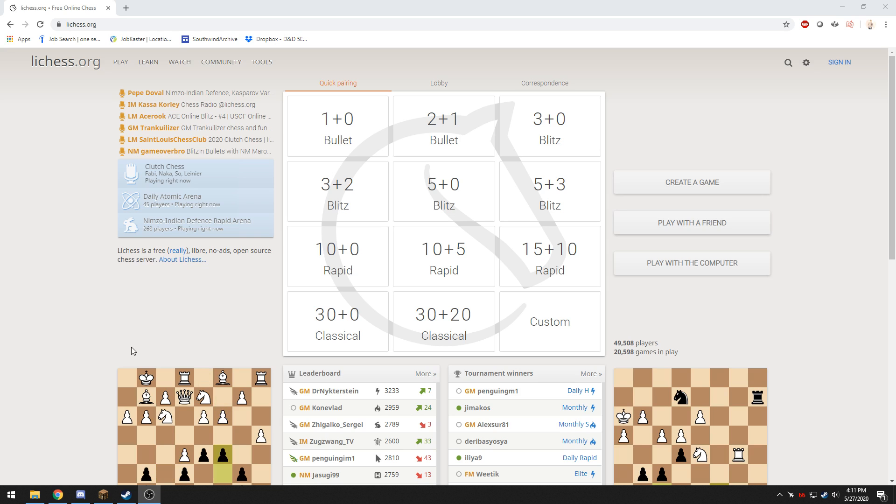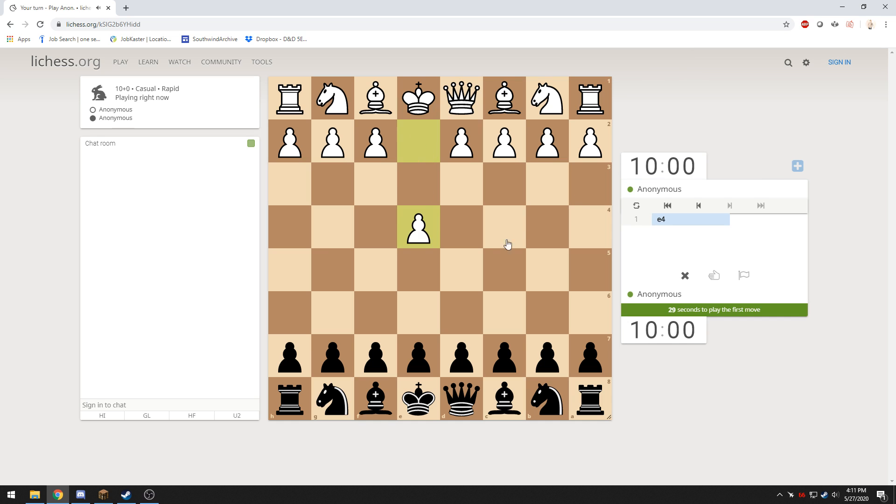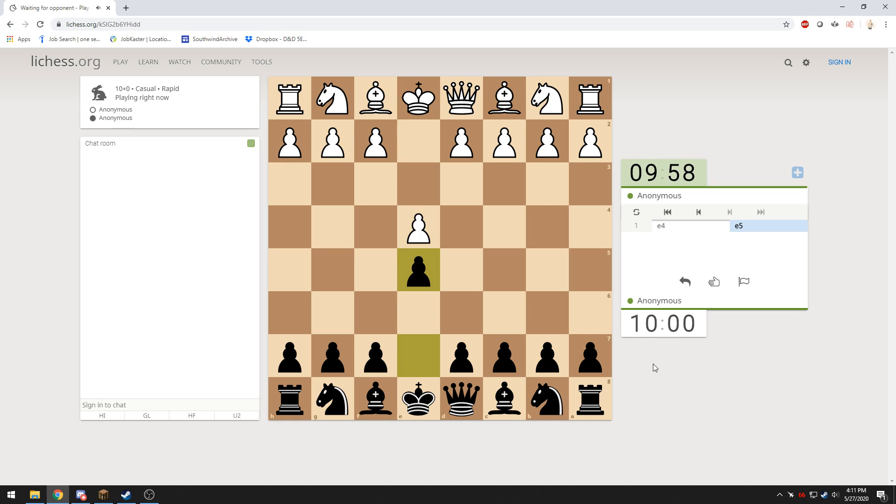Alright, so that was the first game. Let's try another one. Again, just anonymous. 10 plus 0. I should probably talk about this. So again, these standard principles. This is a King's Gambit.